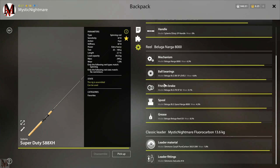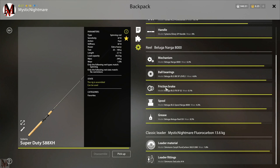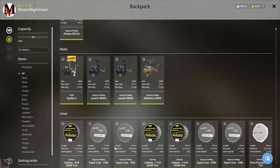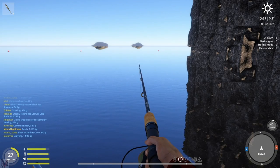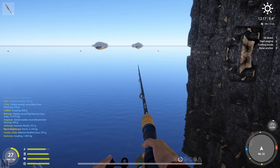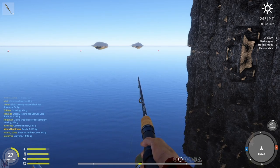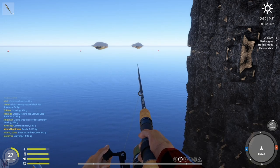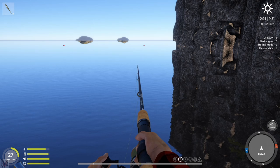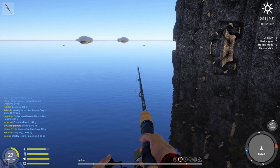Usually nine times out of ten it's going to be your friction brake, so that's the one you want to check. I just barely repaired mine so mine is only down to 0.1%, but you can see all of the damage values right here. If you pick up a rod where something — your line, leader, rod, or reel — is at 50% or more wear, that far right icon is going to go off, and that's when you need to go repair something.